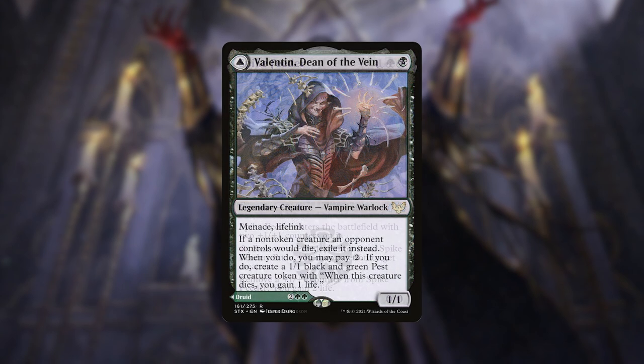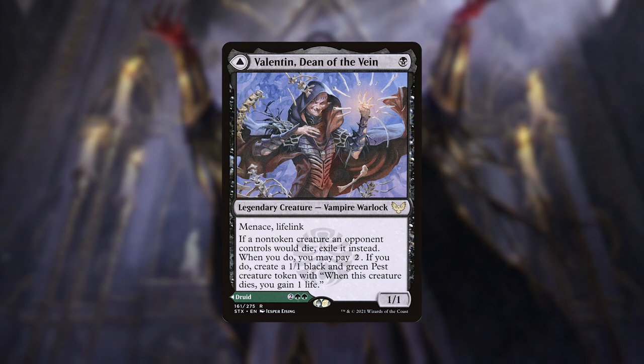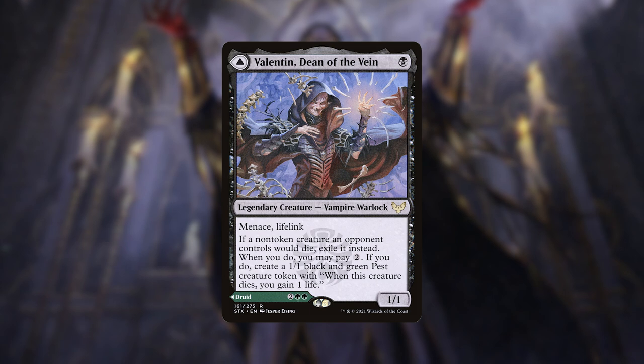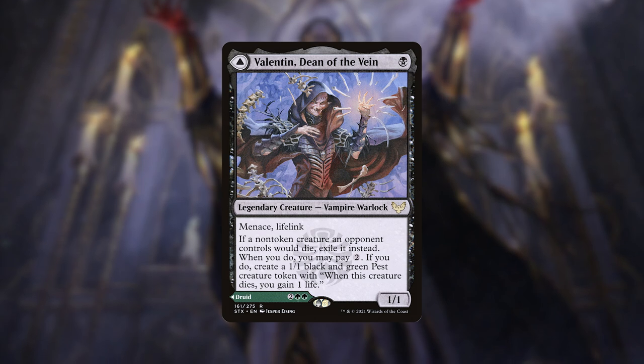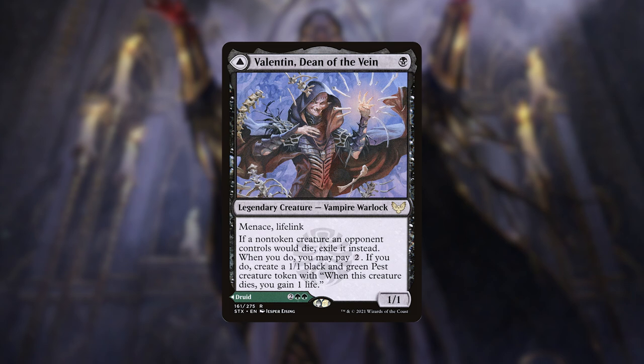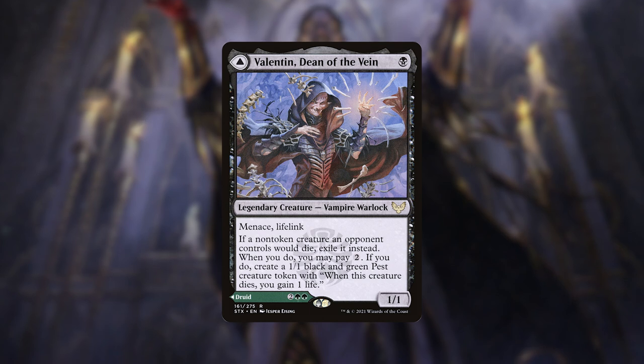We then have Valentin, Dean of the Vein, which I think is a really cool card. It's a legendary creature vampire warlock. It has Menace and lifelink, and if a non-token creature an opponent controls would die, we will exile it instead. When we do, we can pay 2 generic mana and we will make a 1/1 black and green pest creature token that gives us a life when it dies. Being able to exile all of our opponents' creatures for just 1 mana and having a menacing lifelinking creature is just a lot of value. If our opponents are in any type of graveyard deck, this will be the bane of their existence.